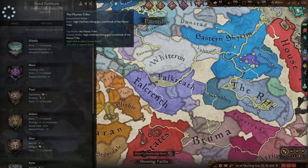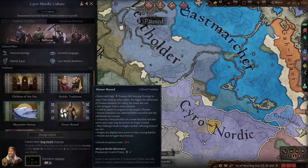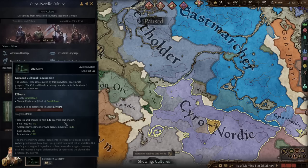I think we've gone through most of the new stuff. There are some traits that are slightly different but nothing too exciting. One thing I notice is alchemy as a fascination, which just gives a health boost — not nearly as exciting as I was hoping.